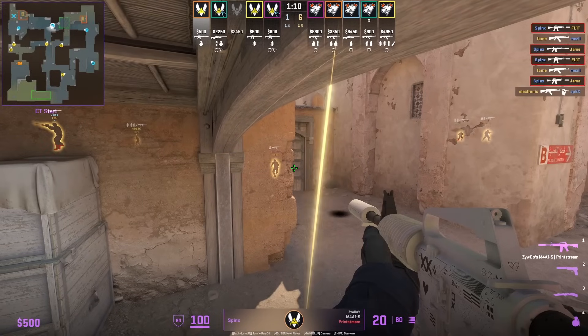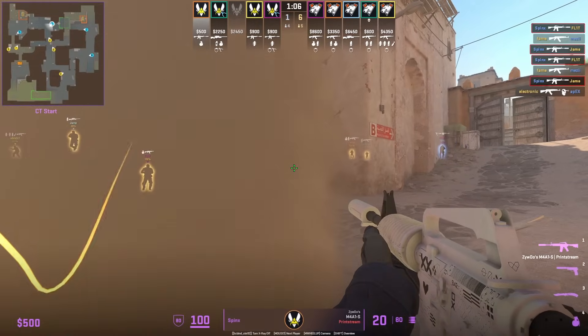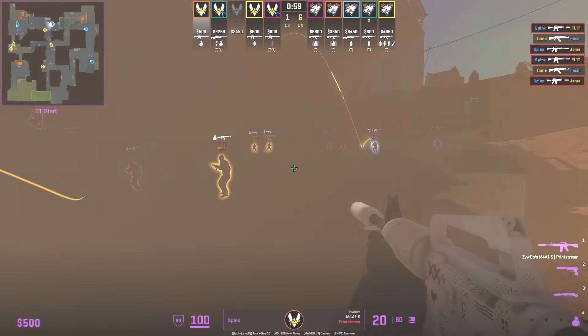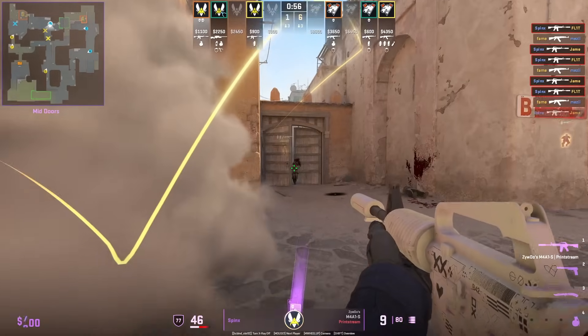If you're playing on top of this box in CT and the mid to B smoke comes in, you can drop down to the back right of the box in front of it. You'll be behind the cover of the smoke, then pop out right after and the Ts might not expect you.